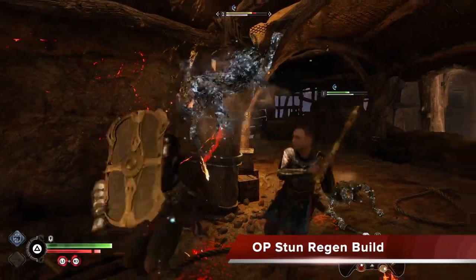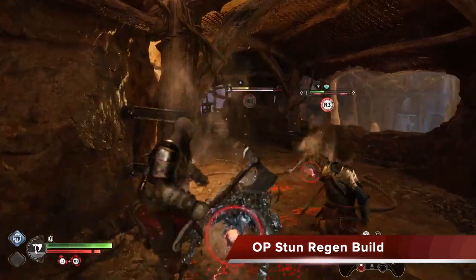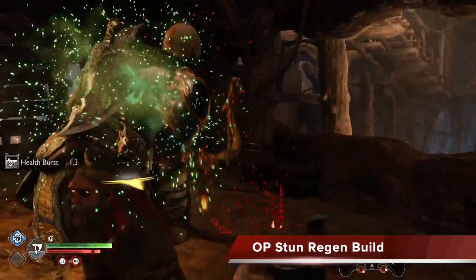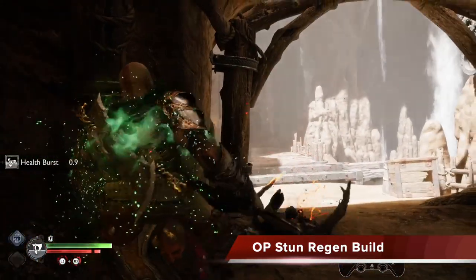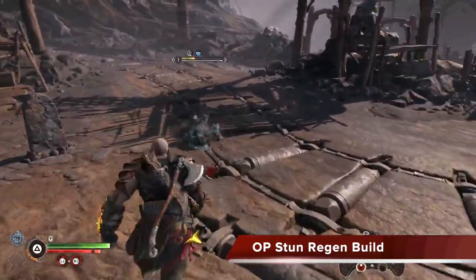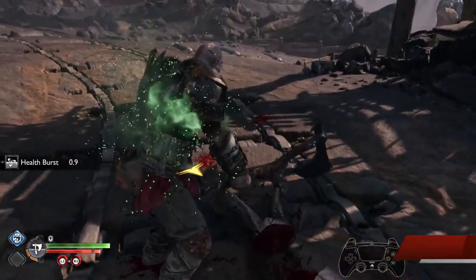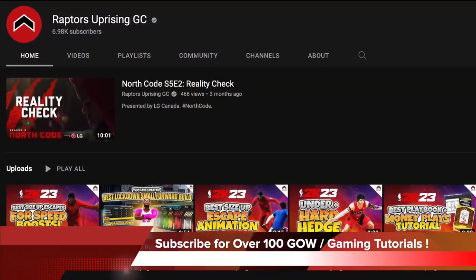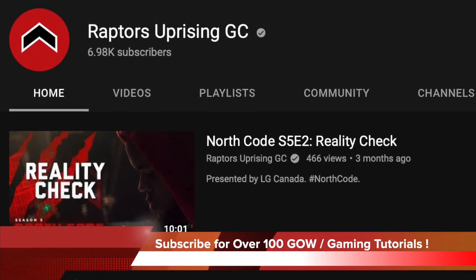In this video, I'll be showing you guys my OP stun regeneration build. When you get all the correct armor pieces, plus skill, plus timing of Atreus with this build, you can see the results are devastating — I can finish off enemies quickly through stunning, and I constantly get health back. I'm going to give you a detailed breakdown of the skills, how to trigger it, and how to time the Atreus arrows perfectly. I guarantee by the end you'll be dominating. If you enjoy our content, please consider subscribing to the channel for over 100 God of War tutorials all year long.